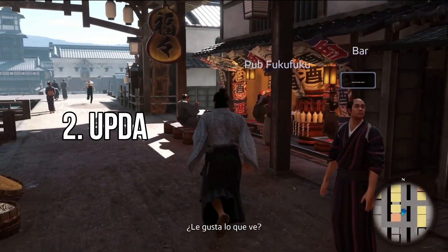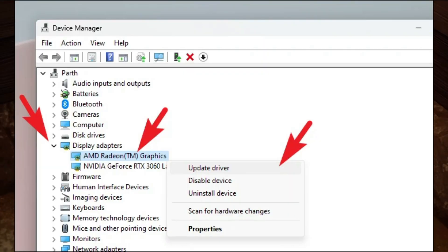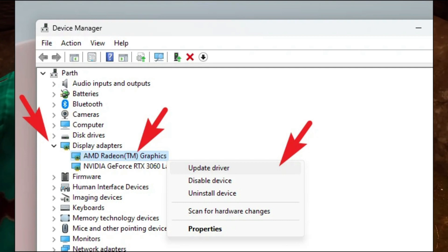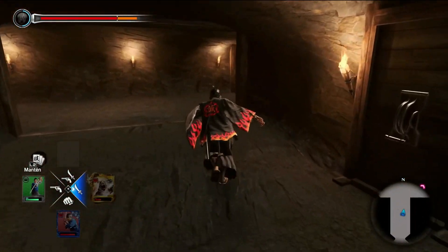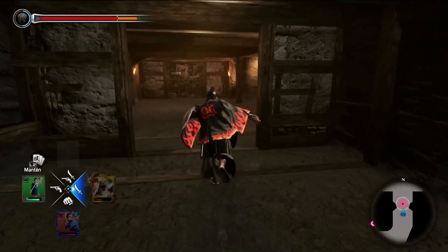Method 2: Update Graphics Drivers. Right-click on the Start menu to open up the Quick Access menu. Click on Device Manager from the list. Now double-click on the Display Adapters category to expand the list. Then right-click on the dedicated graphics card name and select Update Driver. Choose Search Automatically for Drivers. An update will automatically download and install the latest version if available. Once done, make sure to reboot your computer to apply the changes.